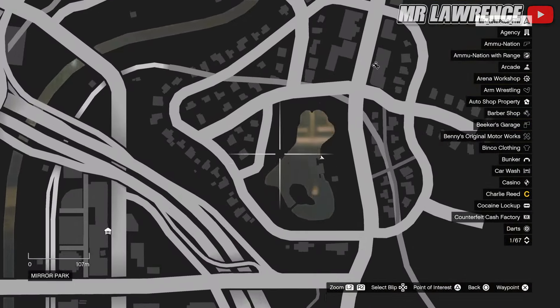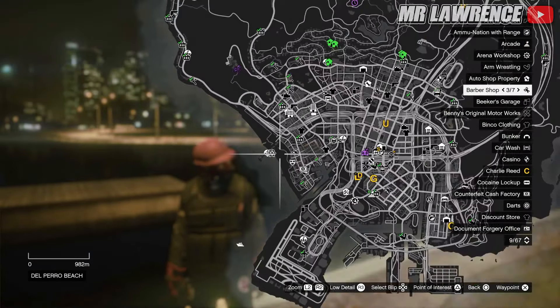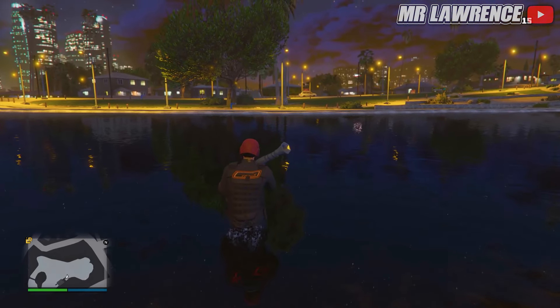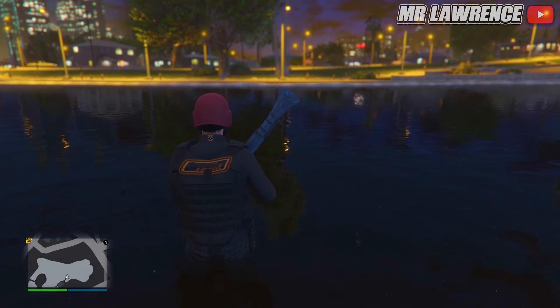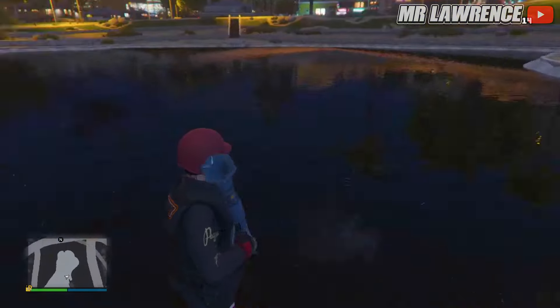For this glitch, go to this lake on the map — there's also one over at the beach. Grab a rocket launcher, either an RPG or homing launcher, and stand in the water until your legs are almost fully submerged. Then shoot the rocket straight down and it will bounce back up. It sort of flies in slow motion and it looks really cool at night.